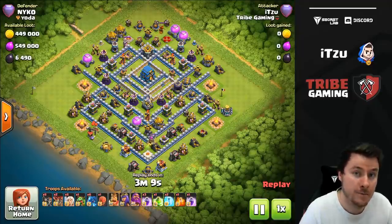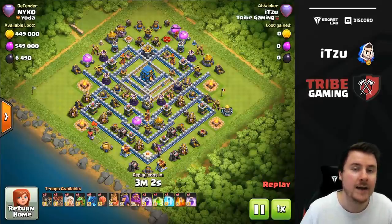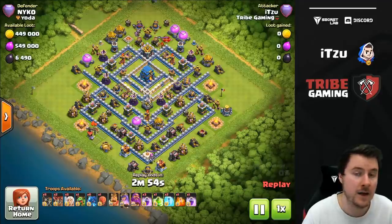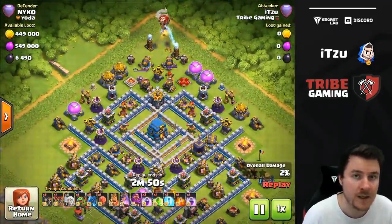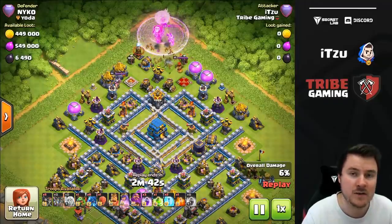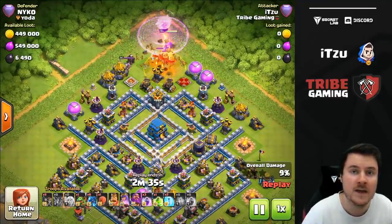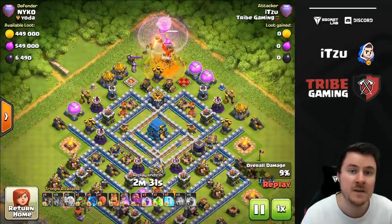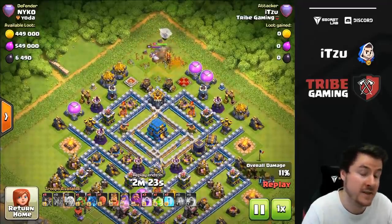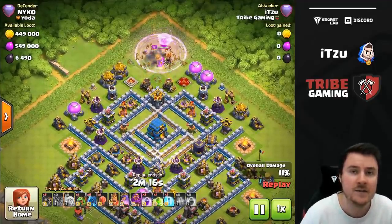The next strategy is similar — once again a Queen Charge, this time in combination with Electro Dragons. All of the strategies I'm showing can be used without a Queen Charge as well, but I think Queen Charge is way stronger. A Queen Charge is based on two things: the Queen Charge itself, and getting as easy a funnel as possible. If the funnel is too expensive, you can't invest enough into the second phase — things like Hawk Riders, Lalo, Dragons, Electro Dragons, or Miners.